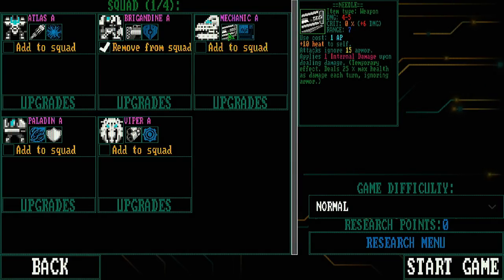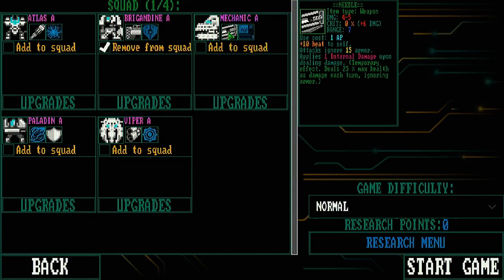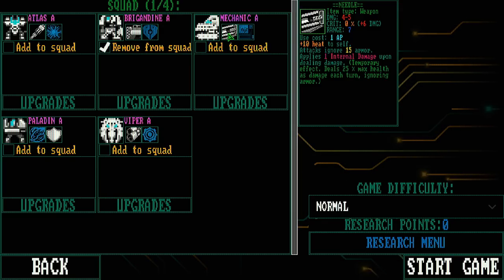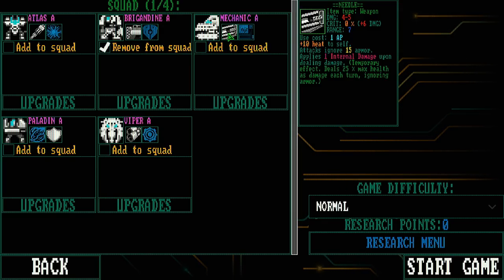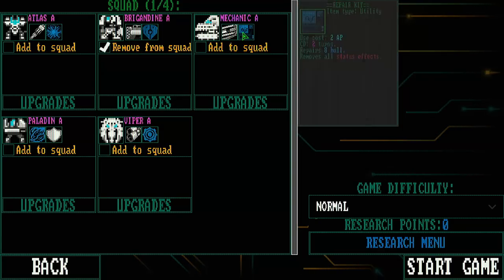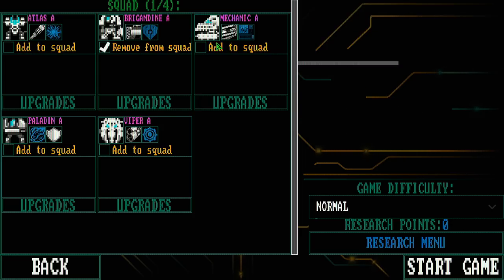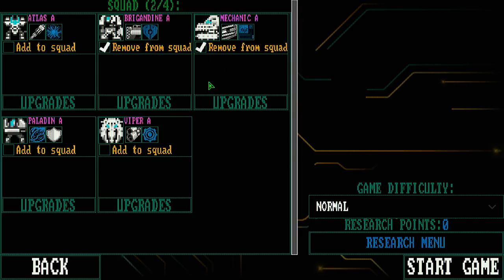We also have the Mechanic, which has a Needler that ignores armor, generates a little heat, and applies internal damage — dealing 25% of max health as damage every turn, ignoring armor. Wow, that's actually pretty disgusting. And it has repair kits so this machine can repair the hull of other robots. We'll take that.